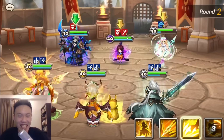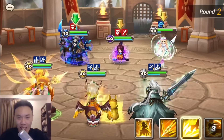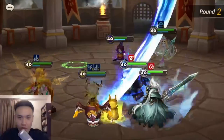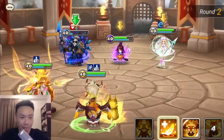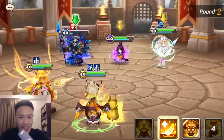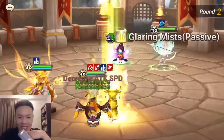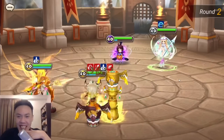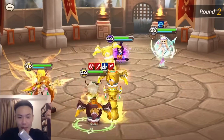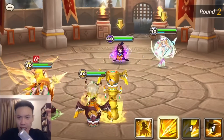Usually Molly will always cleanse the person with two debuffs, but nowadays I have no idea what is wrong. I lost my words when I saw the Cadiz moving so many times. Basically previously, Molly would always cleanse the person with two debuffs or something like that, but nowadays it's really random.